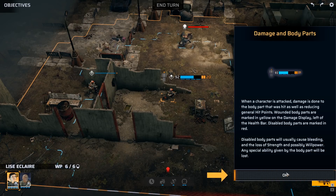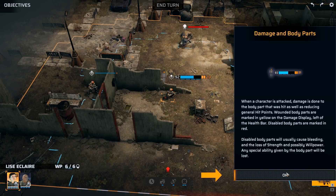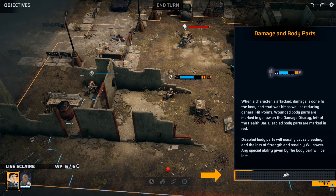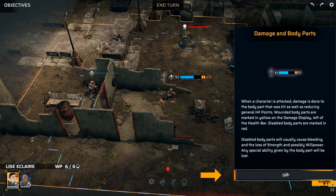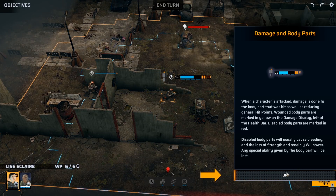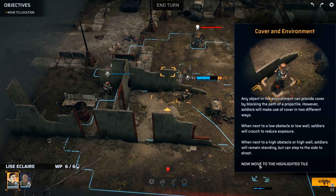Damage and body parts — when a character is attacked, damage is done to the body part that was hit. As well as reducing general HP, wounded body parts are marked in yellow on the damage display, left of the health bar. I like that system — it's going to be inconvenient, but I like it. Disabled body parts will usually cause bleeding, loss of strength, and possibly willpower. Any special ability given by the body part will be lost.